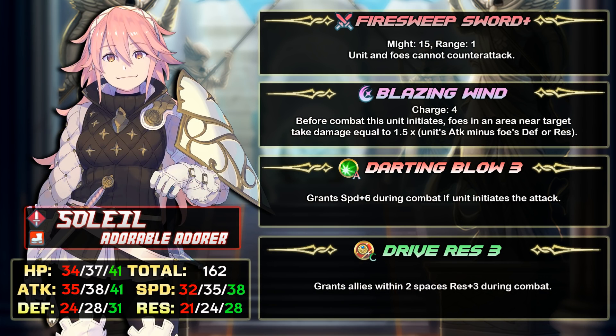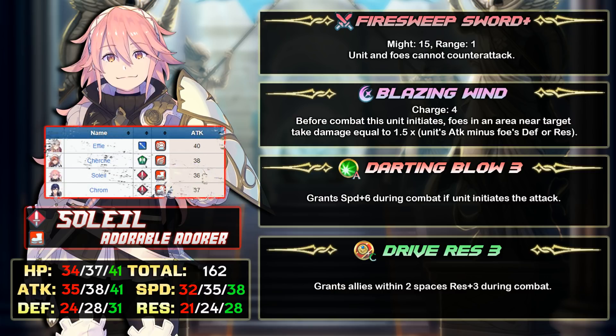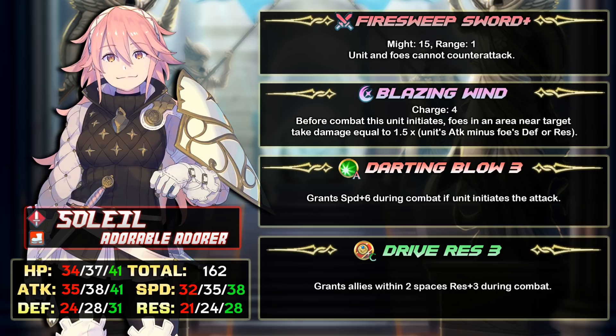Next is Soleil. She's an infantry sword unit with 37 HP, 38 attack, 35 speed, 20 defense, 24 resistance, and 162 BST. She has the highest attack stat among sword heroes — one more than Chrom and the same as Ryoma. Her offensive stats are just ridiculous at 38 attack and 35 speed. She can run Slaying Edge, Wodao, Brave Sword, Zanpakuto — she can use whatever she wants.